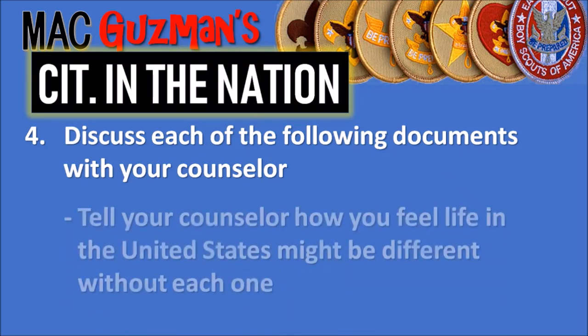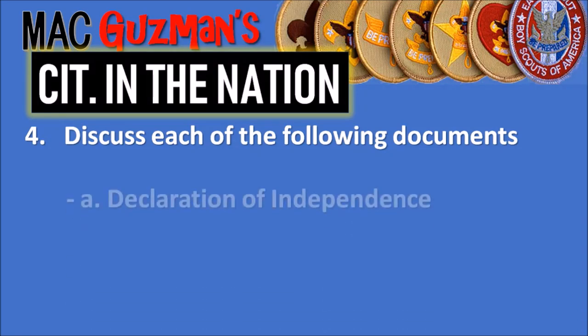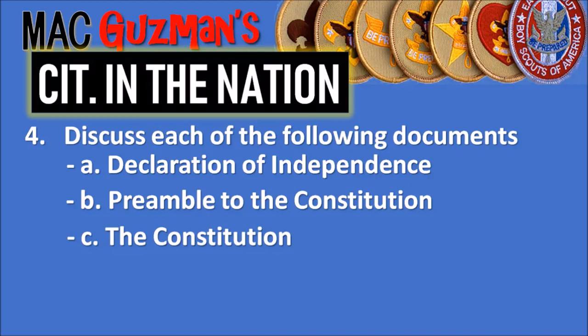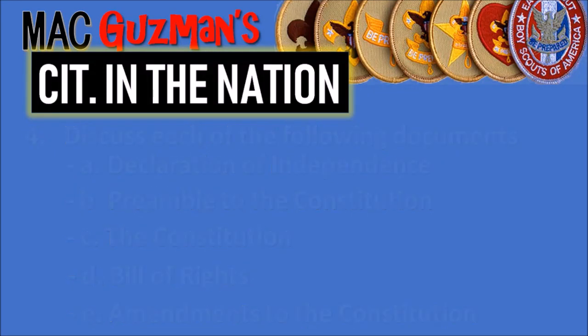Number four says to discuss each of the following documents with your counselor and tell how life in the United States might be different without each one: the Declaration of Independence, the Preamble to the Constitution, the Constitution itself, the Bill of Rights, and the Amendments to the Constitution. This one took me the longest because you actually have to read them. You don't need to read the entirety of the Constitution, but you need basic knowledge of why it exists and be able to talk about how life would be without it. I wrote notes and listed all the amendments.